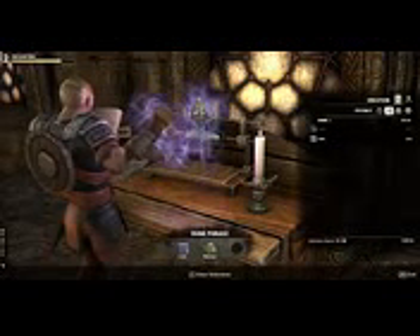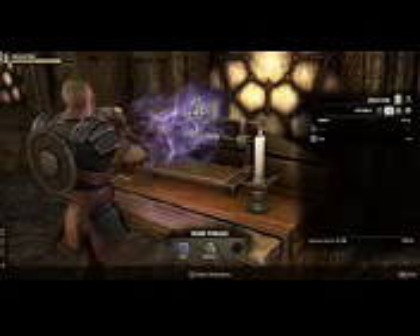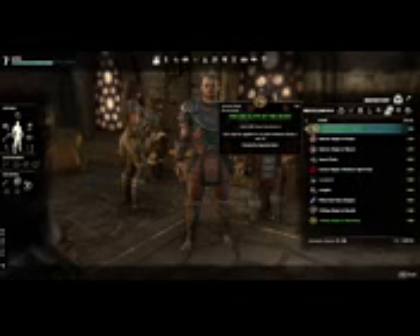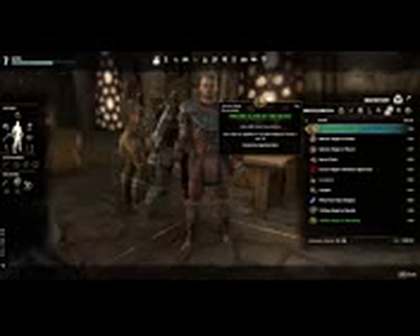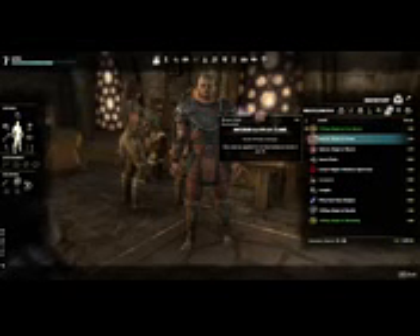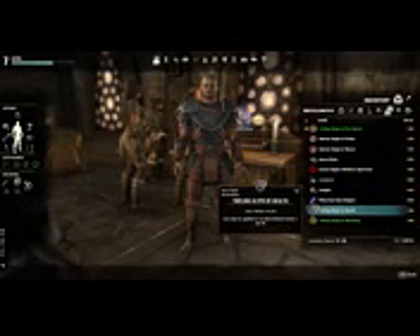Actually, it's made the glyph. Now looking at the different types of glyphs — this is the one we just made — it says it's an enchanting glyph for jewelry. It's a trifling glyph of fire resist. Looking at these other glyphs, we can see this one's a weapon glyph, this one's a jewelry glyph, and this one's an armor glyph.